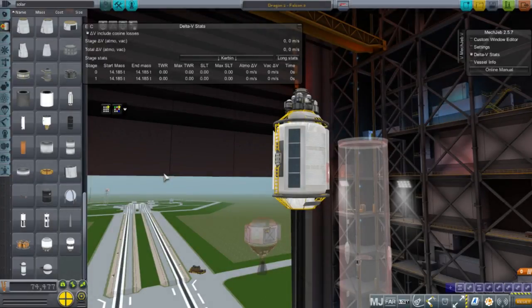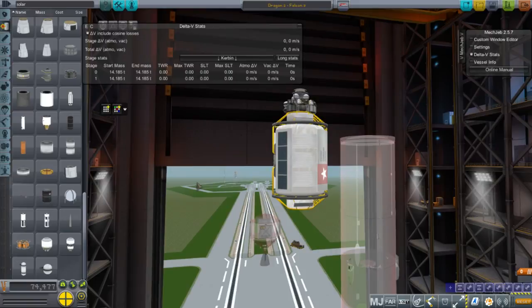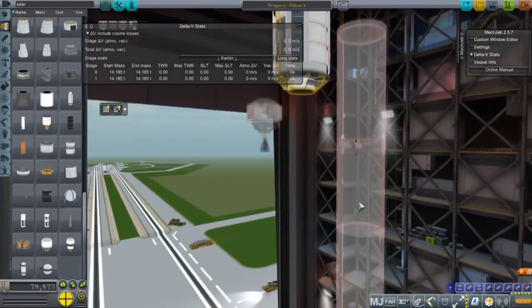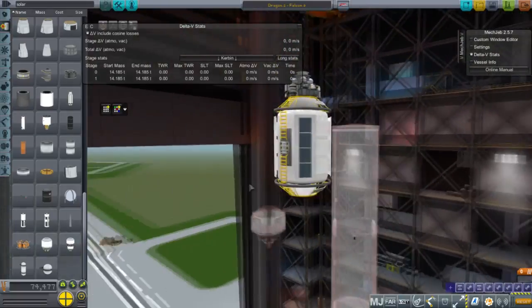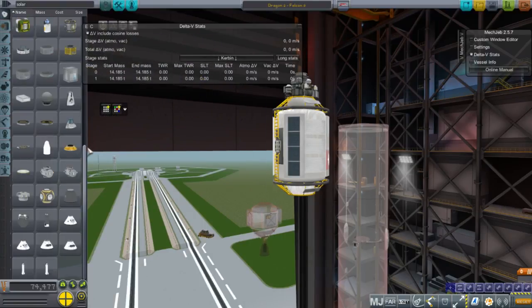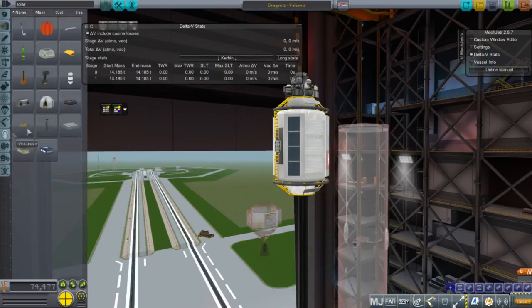Hello everyone and welcome to my first video in Real Solar System in KSP 1.1.2. In this episode we're going to test the Falcon 9 rocket with a couple of payloads. I've got a lot of mods — we're currently running at 7.2 gigabytes of RAM, so this is a pretty intense install. We've got the colonization mod with my own configuration to adapt it to Realism Overhaul, though we do not actually have Realism Overhaul installed.